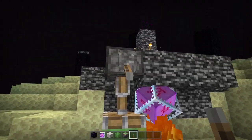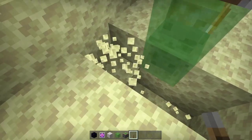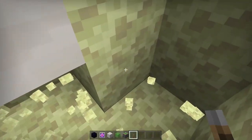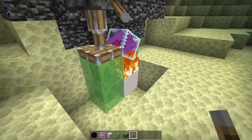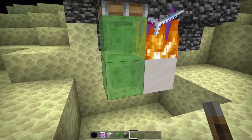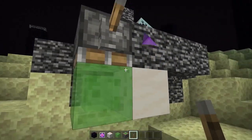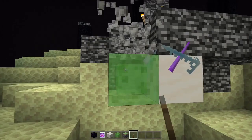Now destroy the blocks around the slime block so it doesn't lift anything up. Make sure nothing's touching your solid block and the slime blocks, as it will drag them up too. Once that's clear, activate it again and it'll bring it up. Then destroy one of the slime blocks and activate it again to bring it up one more. It should now look like that. Get rid of the piston, the lever, and the slime block.